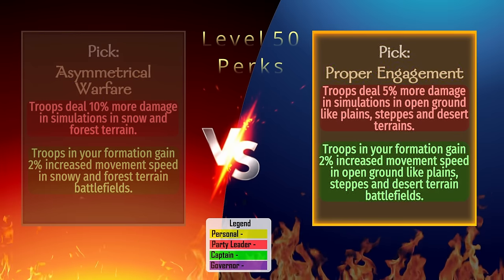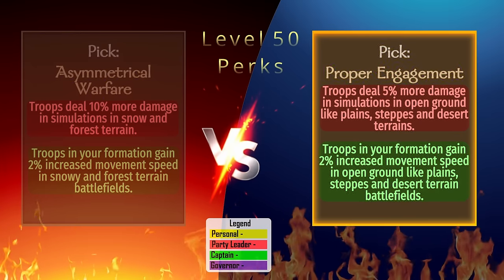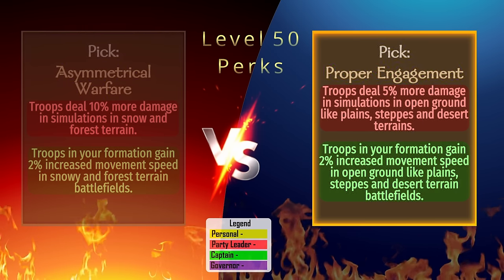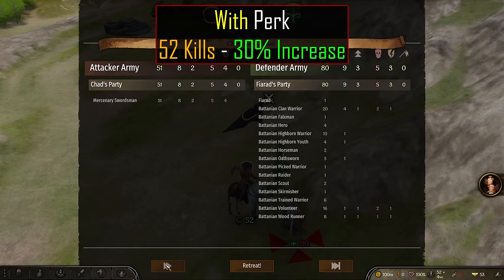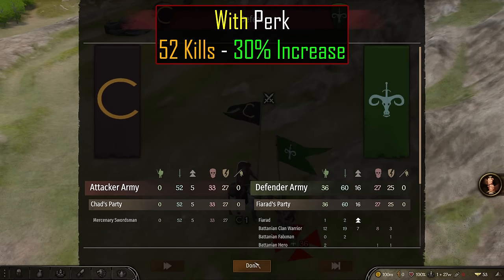Proper Engagement: This perk only gives a 5% increase in damage during auto-resolve battles, but it's active in many more places around the map — plains, steppes, and desert, basically anywhere that is not a forest. In testing, we see 40 casualties inflicted without the perk and 52 with, which is a 30% increase. The captain perk increases troop movement speed by 2% when in these terrain types.